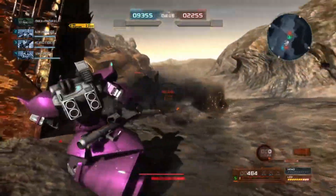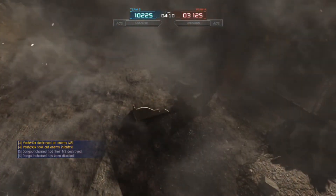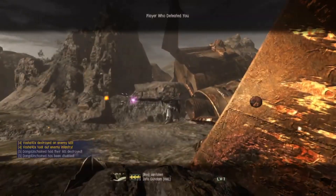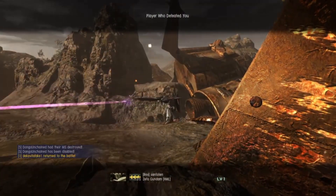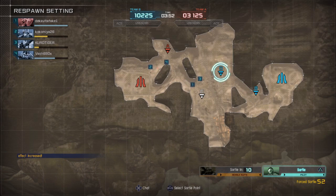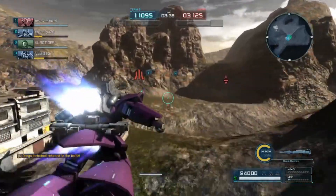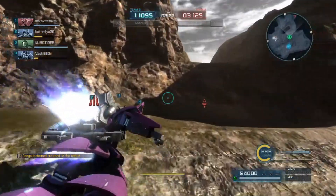Let's say the average damage for both the Beam Rifle and the Bazooka is 4,000. If those two hit, that's 8,000 damage. You've got three 1,000-damage missiles after that — that's 11,000. And if you're close enough to melee, that can add another 2 to 3K. That's pretty crazy for short burst damage. Unfortunately, it won't happen as consistently or as easily as I'm making it out to be, but it's still pretty damn good.